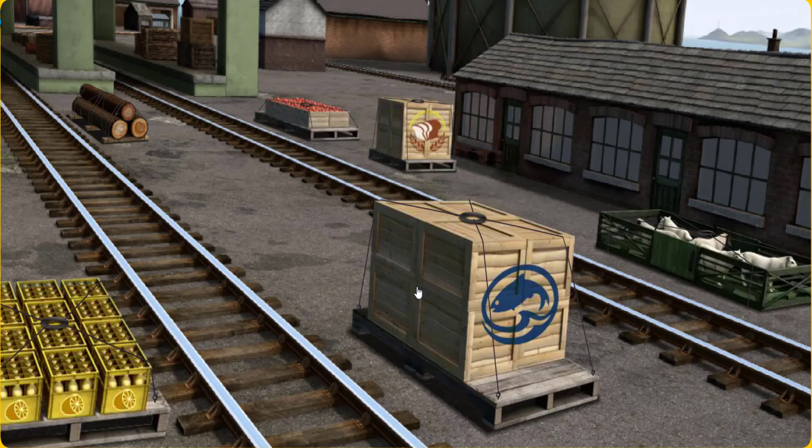Den. Den must deliver the crates of fish to Knappwood station.